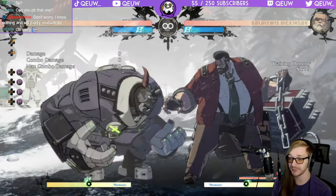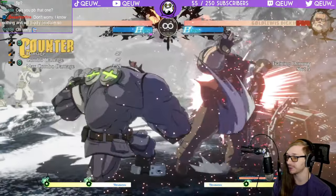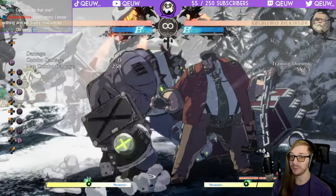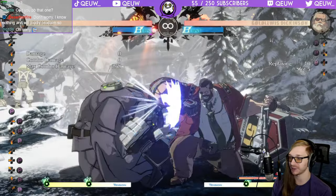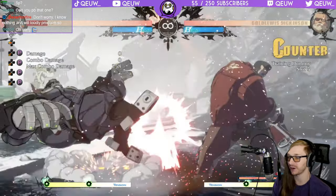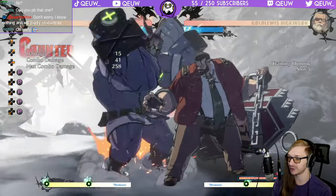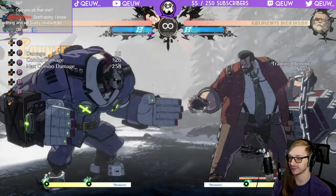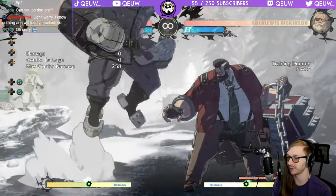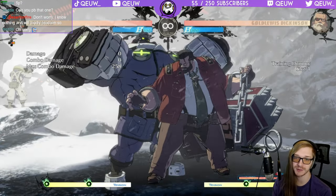Then there's 862 - this one's an overhead. You can jab in between, you can actually get close slash in between, you can get command throw in between, but you cannot get far slash in between. That's the scary part. 2P can also be tricky from far range - up close it's easier to hit, which is a weird quirk. Far slash will not work on this one.